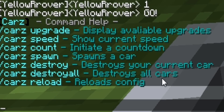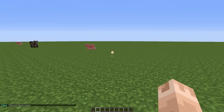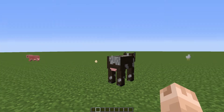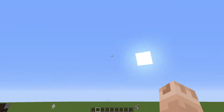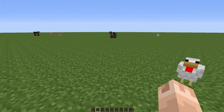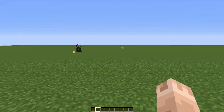You've also got the option of destroying your car with /cars destroy, which will remove the car you're currently in. If you have other cars around the place you can type /cars destroy all and that will destroy all the cars. And of course you've got /cars reload for reloading the config if you need to. So that's about it with this plugin — it is very small but I think it brings a bit of fun to your server. If you're interested in downloading it, the link will be in the description as always. Thank you for watching, I'll see you next time, bye!